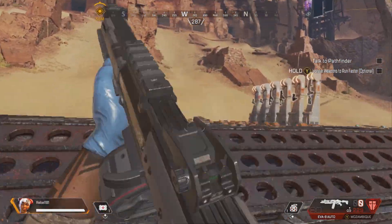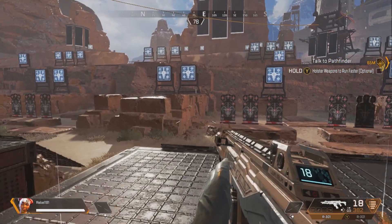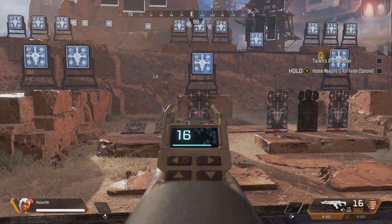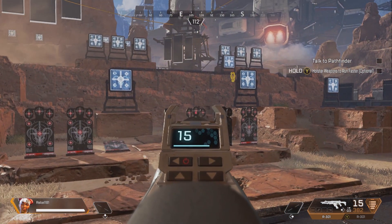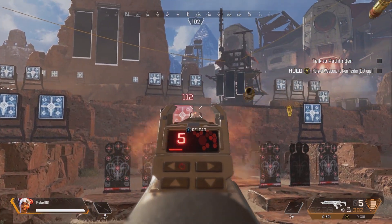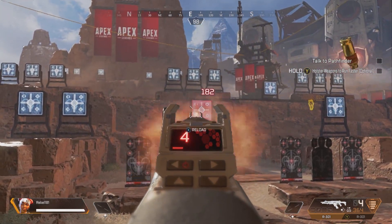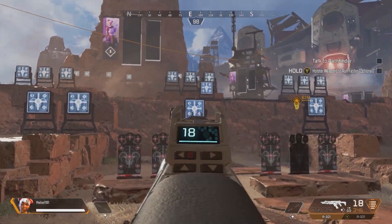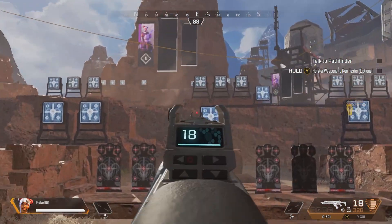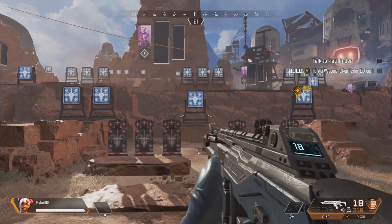Moving on to our next gun, we have the R-301 — a very accurate gun. It does 14 damage on a body shot and 28 damage on a headshot. Doesn't sound like a lot, but it fires really fast, so you can take someone from full health to zero in a split second — full armor to zero if you land all your shots. It has good range and is super accurate. Very powerful weapon. If you pick this one up, you're gonna want to keep it. It's a good all-rounder type gun.